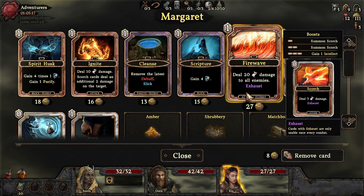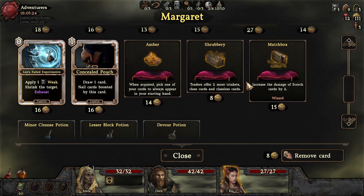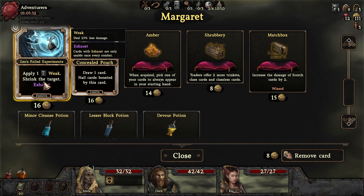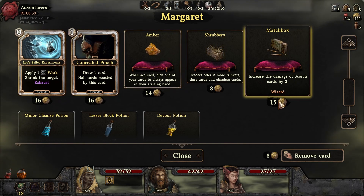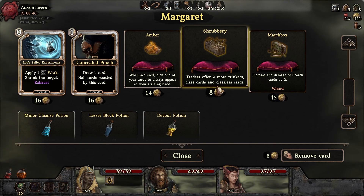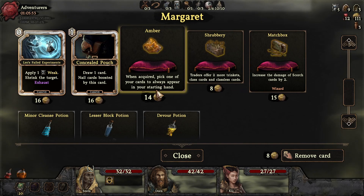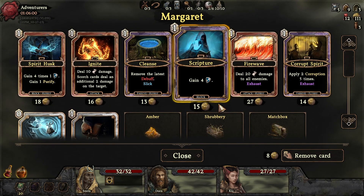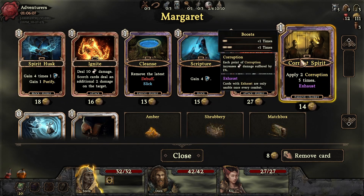Deal 20 damage to all enemies — just seems good to me. Apply one weak, shrink the target. Shrink the target — what the heck does that do? Increase the damage of scorch. Traders offer two more trinket class cards and classless cards. When acquired, pick one of your cards to always appear at the start of your hand. I like this card. Chain purify — this is a good one.